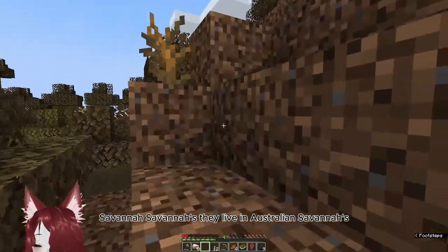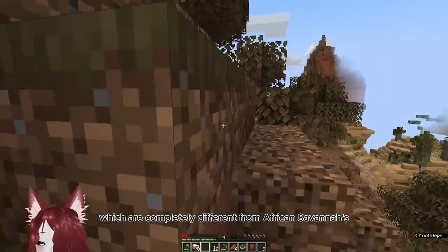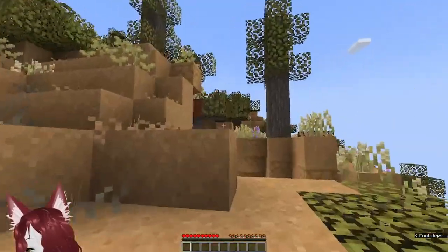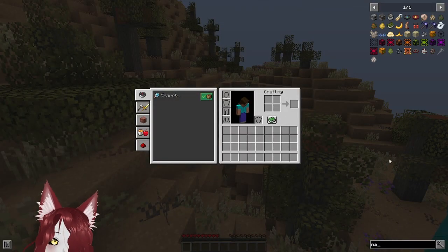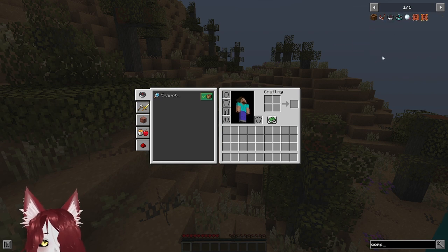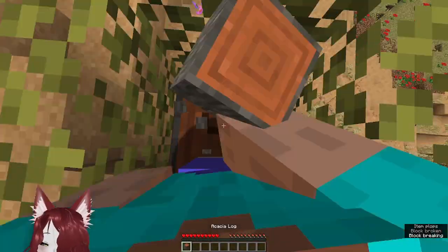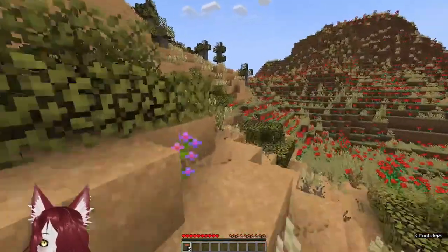Last I checked kangaroos don't live in savannas — well they do, but not like the African savannah. They live in the Australian savannah, which is completely different from the African savannah, by the way. I didn't eat all my stuff. There's a nature compass — ew, why is it pulsing? No but I'm doomed. Oh, there was a blood field right here and no one told me!